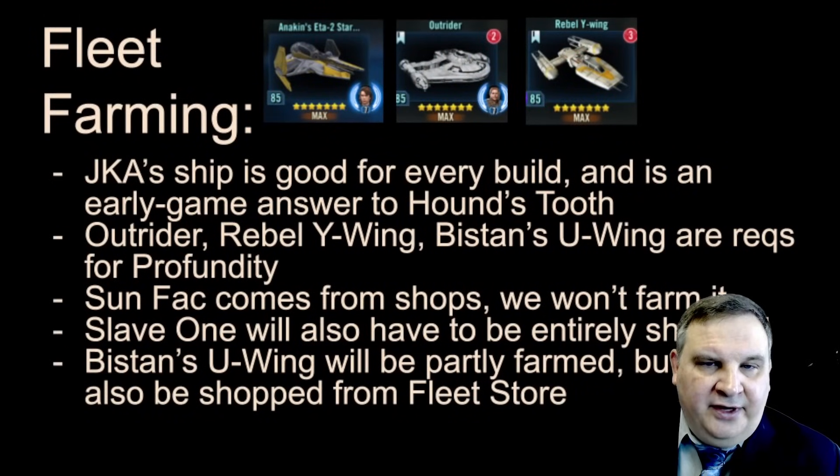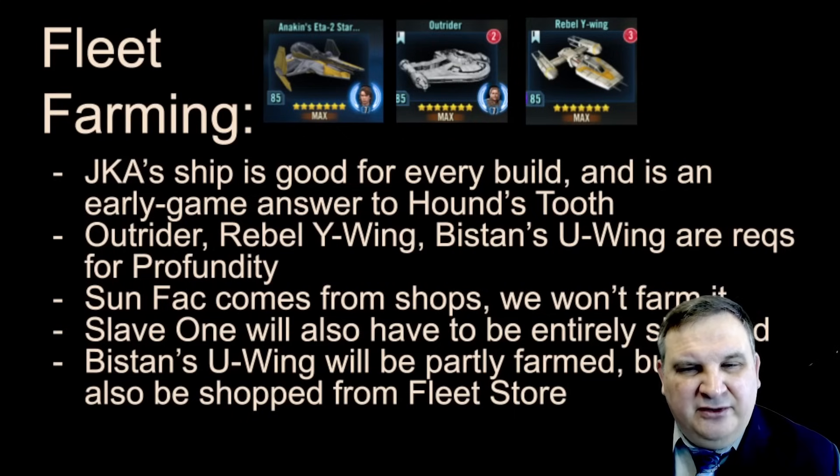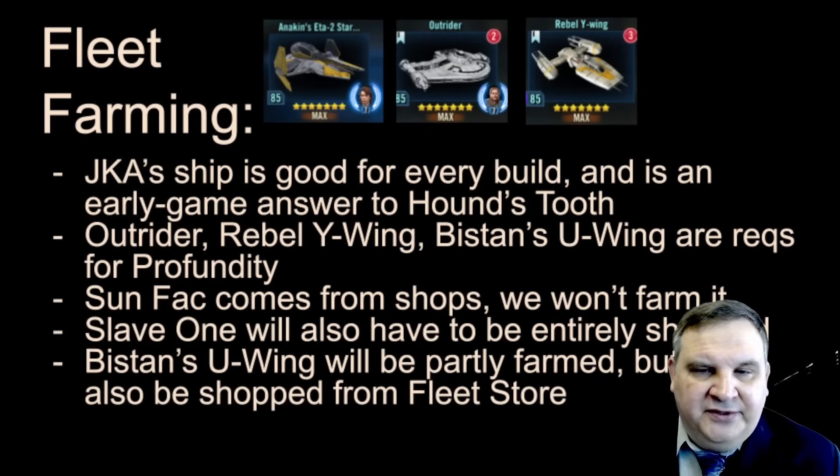For fleet farming, we'll start with Jedi Knight Anakin's ship, the Outrider, and the Rebel Y-Wing. We'll farm Bistan's U-Wing, which is a journey requirement available from the fleet shop — we'll farm it first, then finish it out of the fleet store. We'll build the Geos as well. Sunfac comes from the shop rather than farming from fleet nodes this time around, since we're not building that fleet right away — you have plenty of time to buy Sunfac out of the shops. Slave I will have to be entirely shopped, and Bistan's U-Wing will be partly farmed.